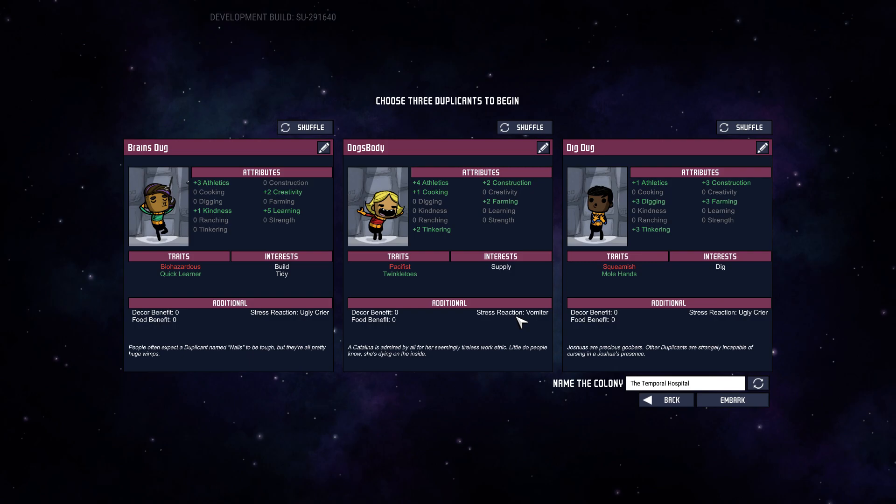Now that we know we can specialize our duplicants, it's time to choose our starting three. Here are my normal three starters that I would pick. First, I'm going to mention interests — I've tested a few of these and they don't actually appear to do what they say on the tin. They're supposed to improve how quickly duplicants master a job, but currently it doesn't appear to be implemented. The game is still in alpha so this may change in the future, but as of right now you can safely ignore the interest section entirely.